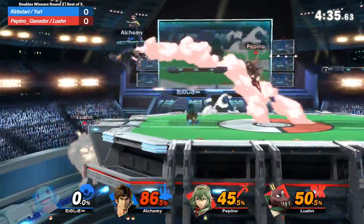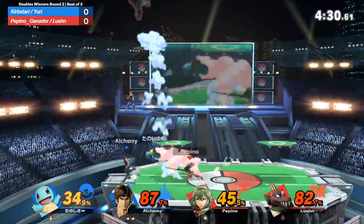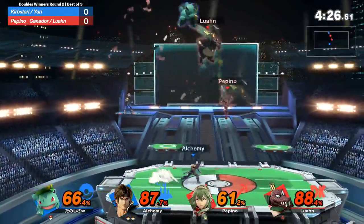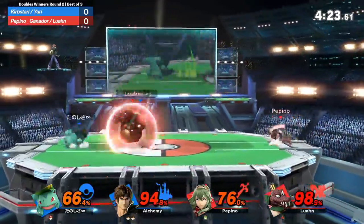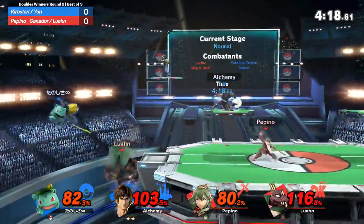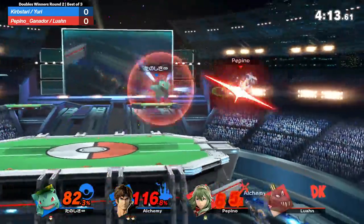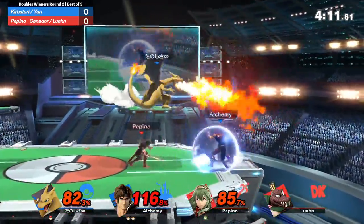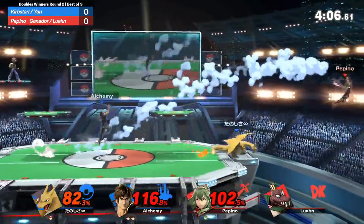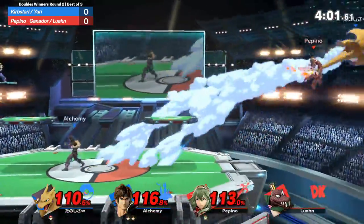Curb Star using that PT to get some Squirtle ladder combos going. But every time Squirtle gets hit, I am in mortal fear he's about to die. The Japanese K. Rool move — you use the propeller and you kill him off the top. This is surprisingly even looking at percents, but Yuri has been holding on to that second stock, and right now it is no longer close. That down air just absolutely deletes Luan there. Curb Star saying, get off my turn, bro. This is my stage.